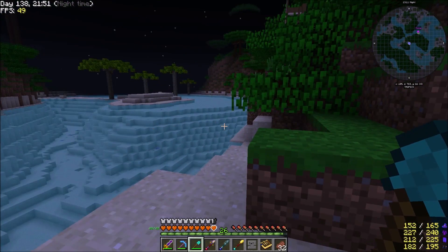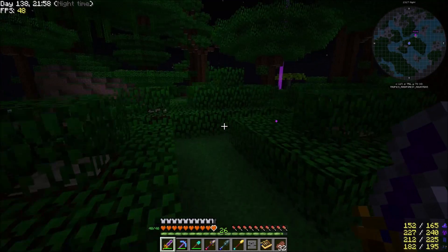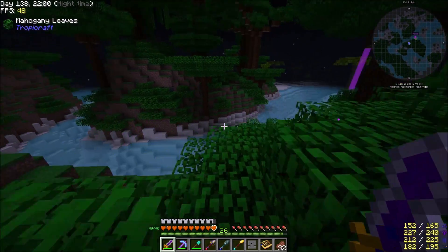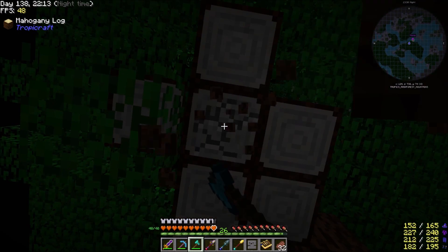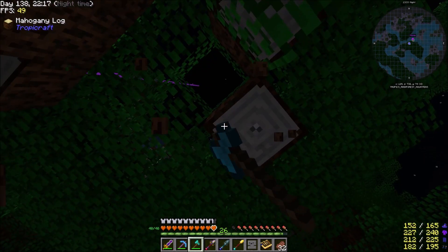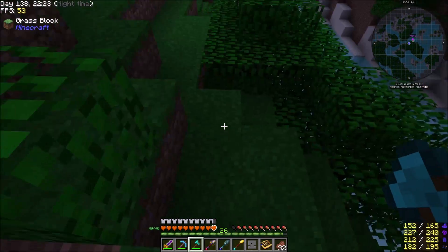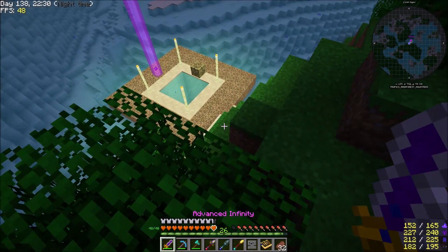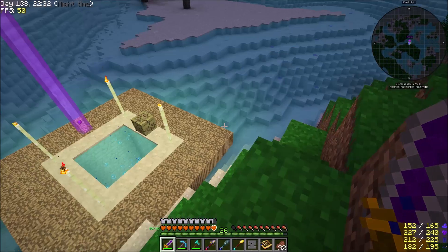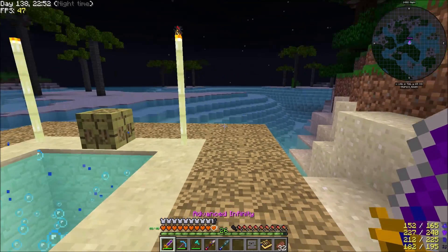We get ourselves some purified Tropicraft sand so we can make glass. Let's head back over in this direction - I'm gonna set up right over here. We're gonna need a little bit of wood. I've got Betweenlands on the brain - the sifter. I'm still getting that hitching - I may restart the pack because I think that's what's causing it. There's a crafting table. Okay, I'll be right back, I'm gonna restart the pack.